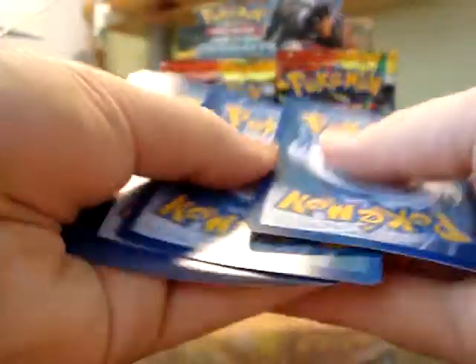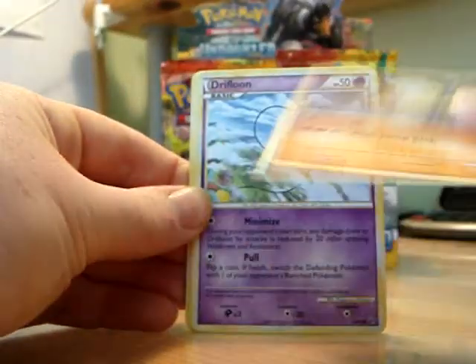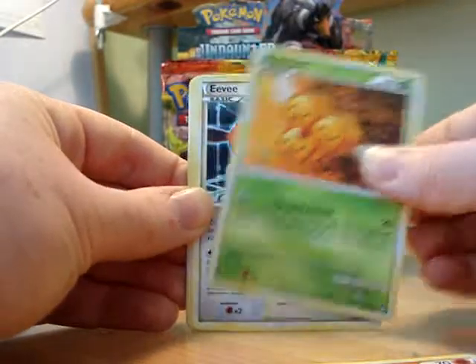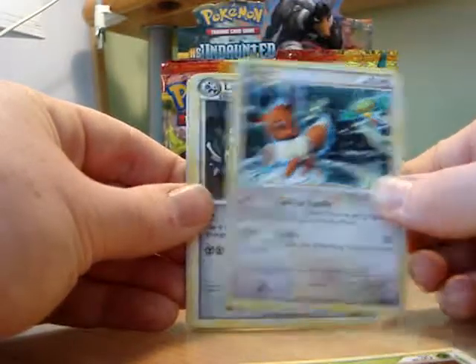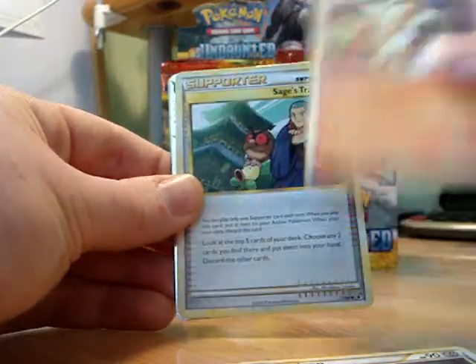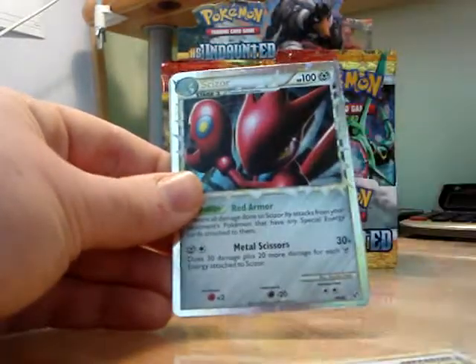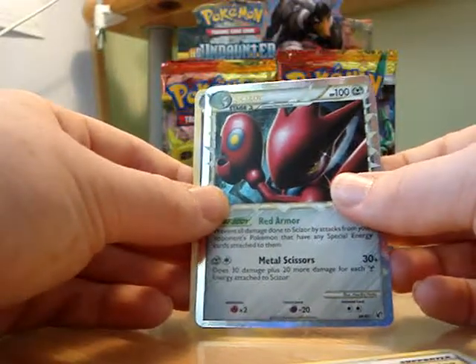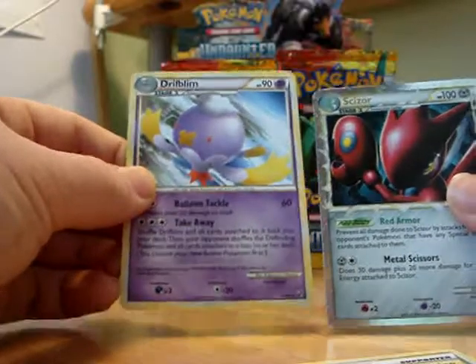Here we go then. Hitmon Lee, Drifloon, Hitmonchan, Combee, another Eevee, Flareon, Flareon — I can see a Prime, I think. Sage's Training. Yep — Prime Scizor. That's brilliant, that's just what I needed. And a Drifloon is the Rare.